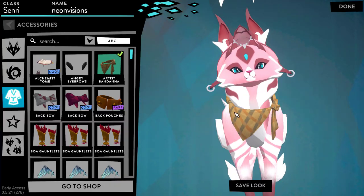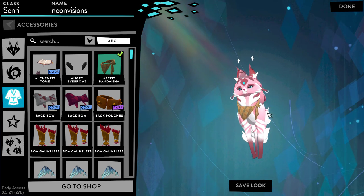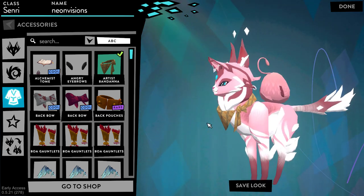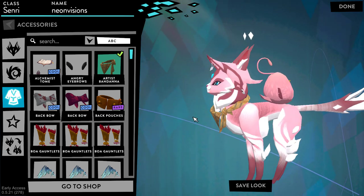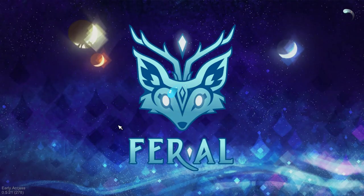There we go — Artist Bandana! Oh wait, that is so cute. I would actually make this on my main look if it didn't stick out so much from the scenery. Okay, so we can go ahead and go straight to Feral Fashions and craft five common clothing items.